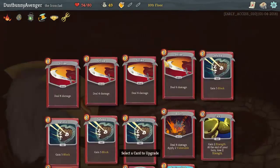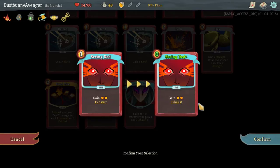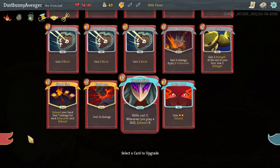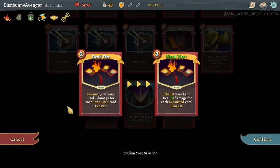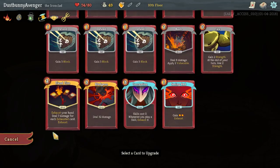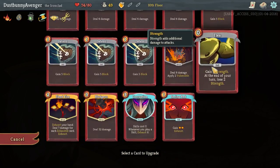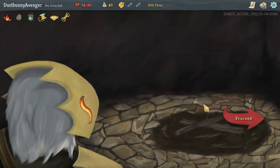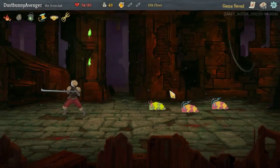I feel like HP isn't too hard to come by on this character. That's just straight up gain two energy — that actually interests me. Bludgeon doesn't cost much — 42 damage, my gosh. 10 damage for each exhausted card, that's impressive. Flex — a solid four strength for zero cost, that's pretty good. Let's roll with this. I have 49 gold, so it's pointless to go to the shop. Let's just fight some enemies — three in this case.